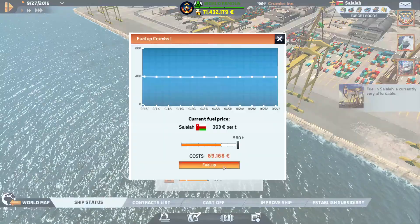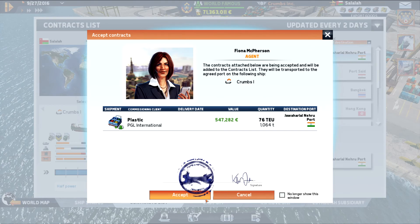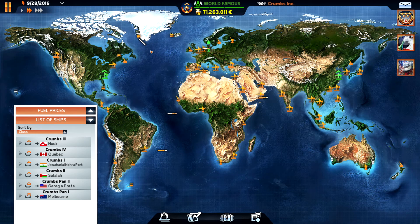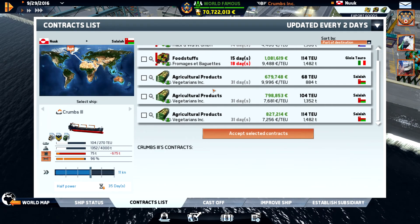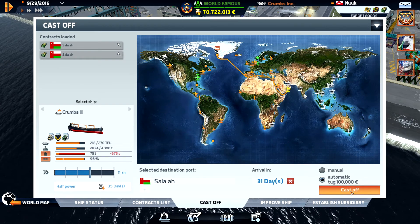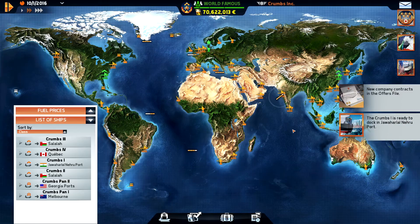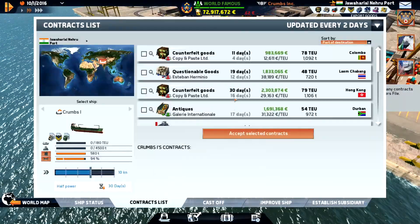Fuel in Salala is very profitable. We're heading to Javaralara port. We are heading up to Nook. That was quite expensive in Nook — it would usually be really cheap. Let's fuel up and then head to Nook.